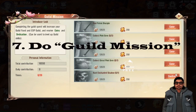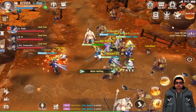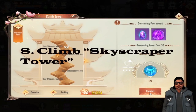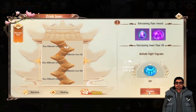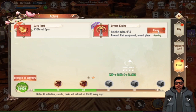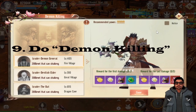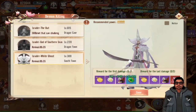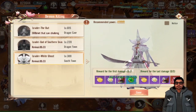Next is Guild Mission — always make sure that you do your guild mission every day. Next is Skyscraper Tower — it's up to you if you want to do this every day, but I suggest that you should.